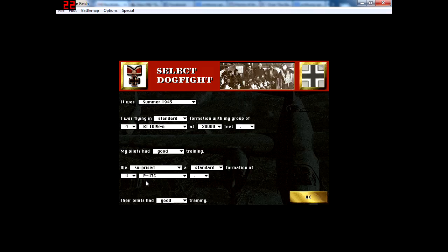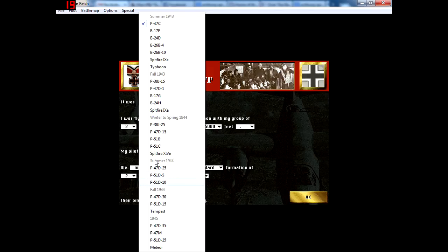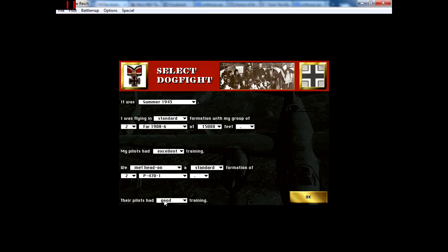You can also edit your own battles. So it was summer of 1943 — I'm flying in a standard formation with a couple of Fw-190 A6s at 15,000 feet. My pilots had excellent training — German pilots were all very good back then. We met a standard formation of two P-47s; the pilots had good training as well. Let's go with this setup.